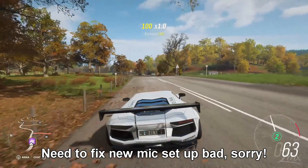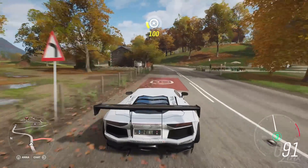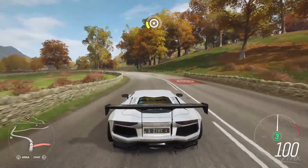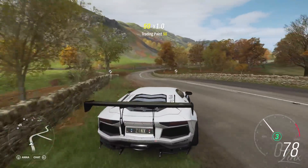What's up people, Zinc here bringing you another Forza Horizon 4 video. In this video I'm going to be showing you guys an unlimited money and unlimited influence glitch that involves unlimited super wheel spins.